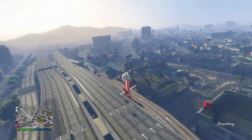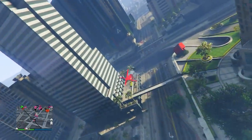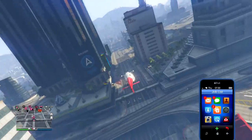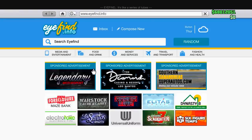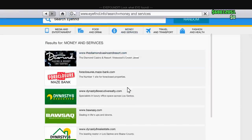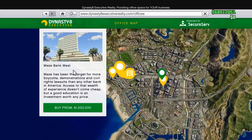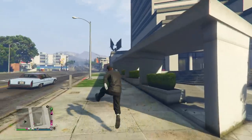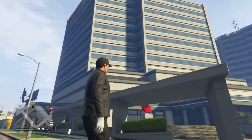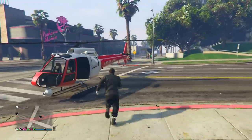Set it to the most rounds and kills possible. After grinding that for a bit, you should have a couple hundred thousand dollars within just a few hours, if not closer to a million. Once you get to that one million dollar mark, you're all set for the very first property you want to buy — the CEO office. Go to Dynasty 8 Executive, enter the site, and buy the Maze Bank West office for a million dollars. It's the cheapest office and still in a pretty good location.